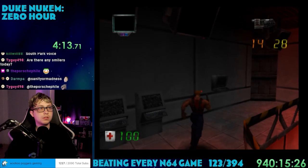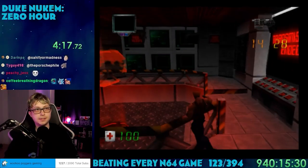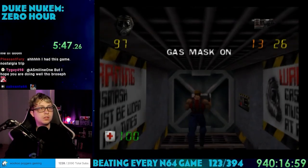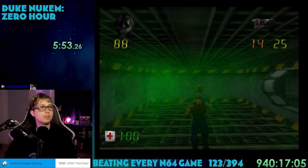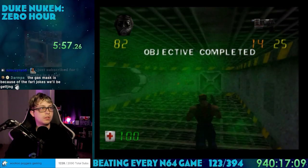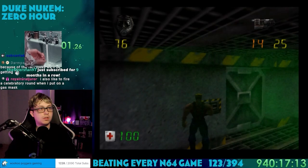I was very surprised to see the game was played in third person — quite a change from the previous N64 entry. There's a small training section to get a feel for the game. There was a room with poison gas which requires you to wear a mask; basically the tutorial teaches you how to use items. The frame rate when walking through the gas is just abysmal. Hopefully that's just a one-off thing.